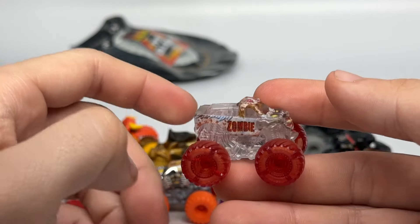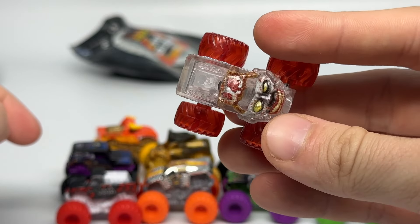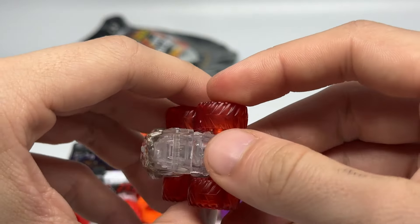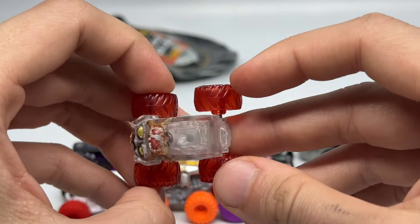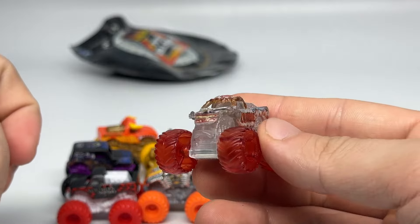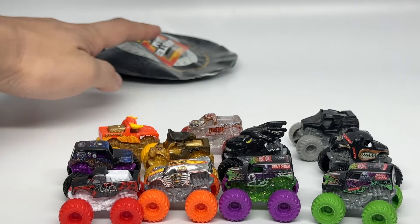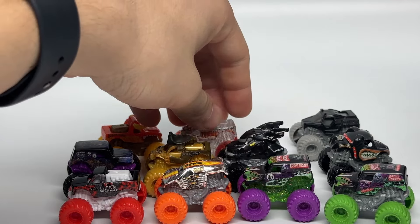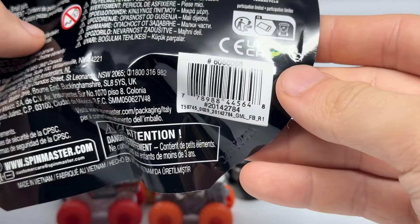Number 791 is an X-ray Zombie — a clear body Zombie with a clear chassis and clear red tires. One of the coolest X-ray trucks yet. This is really, really cool — it's a pure clear body. I love clear things, I've always said this on my channel. So this is the fourth and final Chase Piece of this set — the clear Zombie. And yes, we do have four Chase Pieces here lined up together.